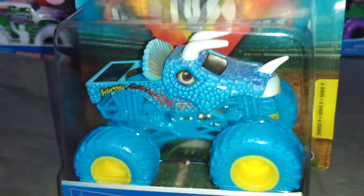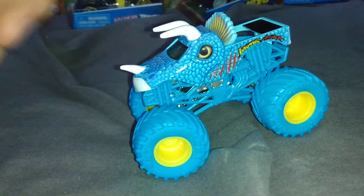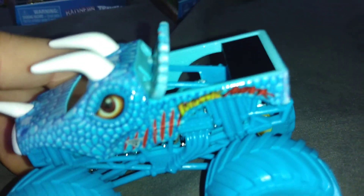Up next, another natural neons — finally completing mix nine — is the natural neons Drastic Attack. This is just your standard Drastic Attack only with a blue roll cage, blue wheels, and yellow rims, the yellow matching the versus Jurassic right there.